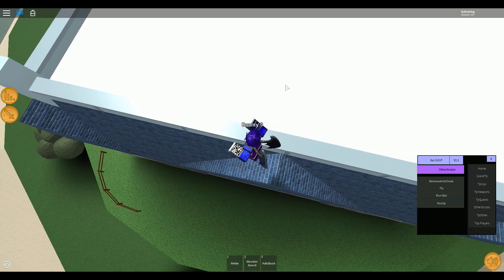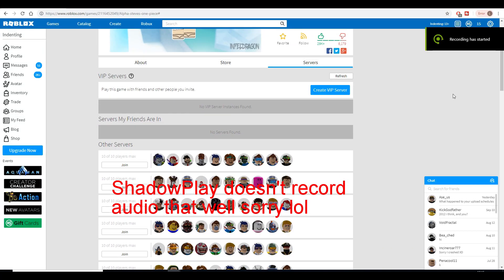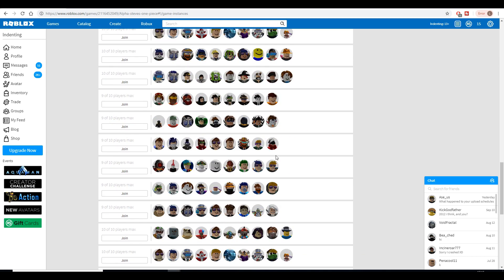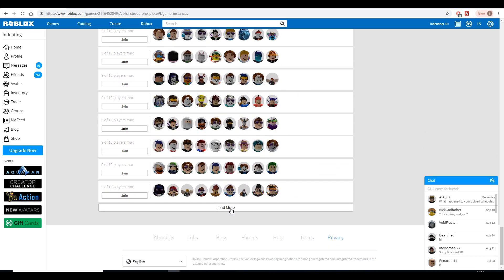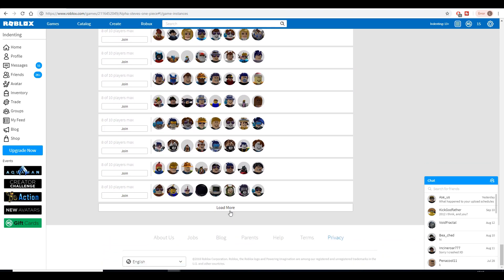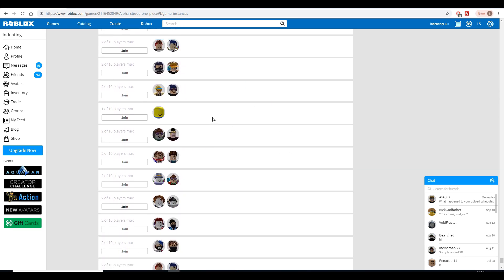You will see that in this video because I will have found one. What you're going to want to do is go to the game and then go to Servers. Then scroll down and keep clicking Load More — spam click Load More until you get to only one person in a server. When you find one player, you want to join that server.